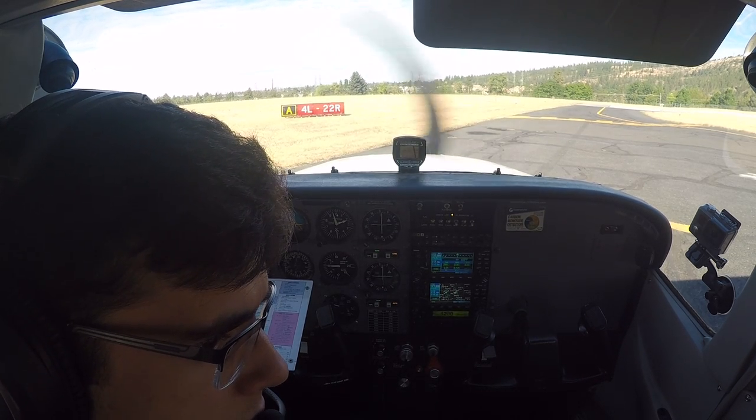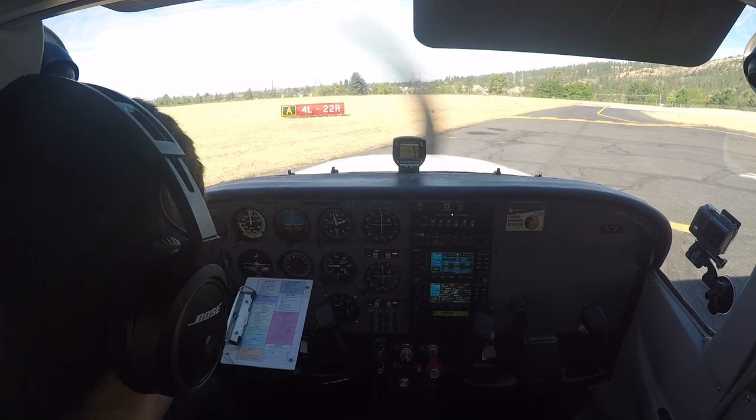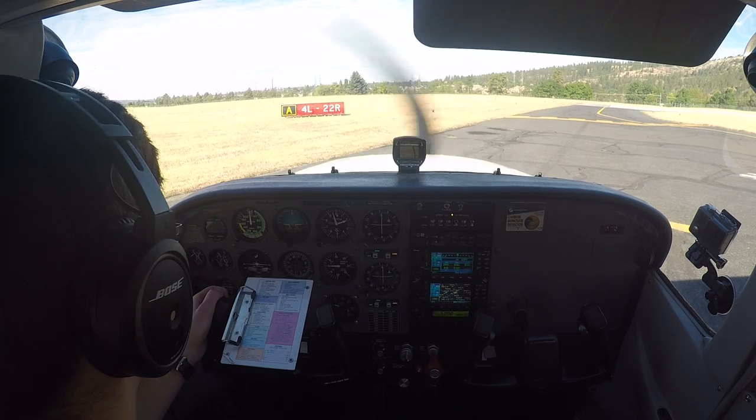Turn right next taxiway at Delta and cross runway 4R, then contact ground point seven. Turning right Delta, cross 4R and we'll contact ground point seven. Skyhawk 75 Delta.